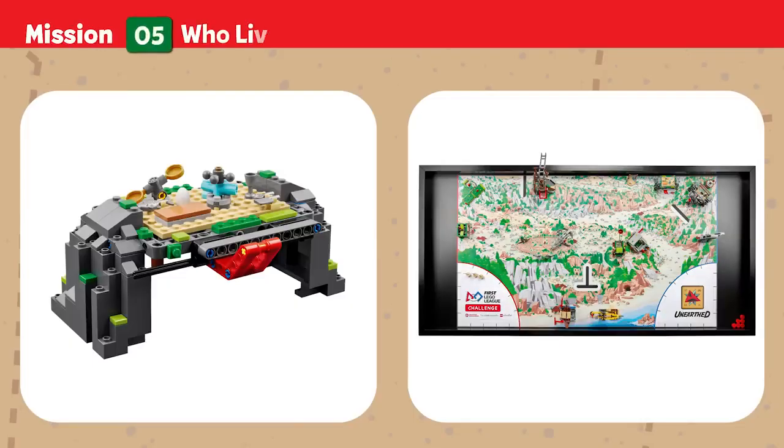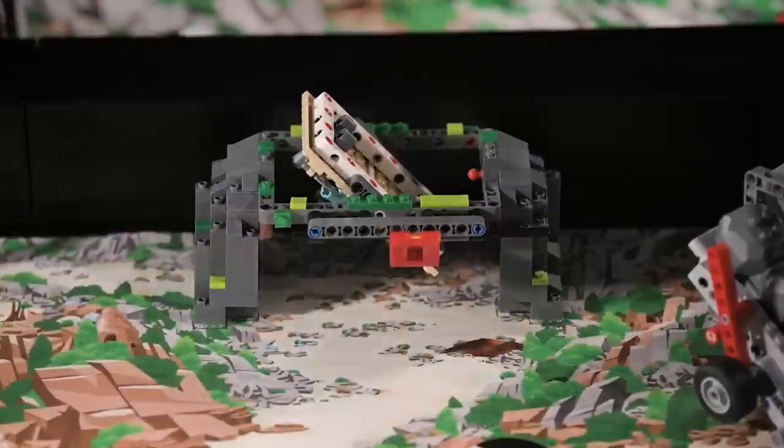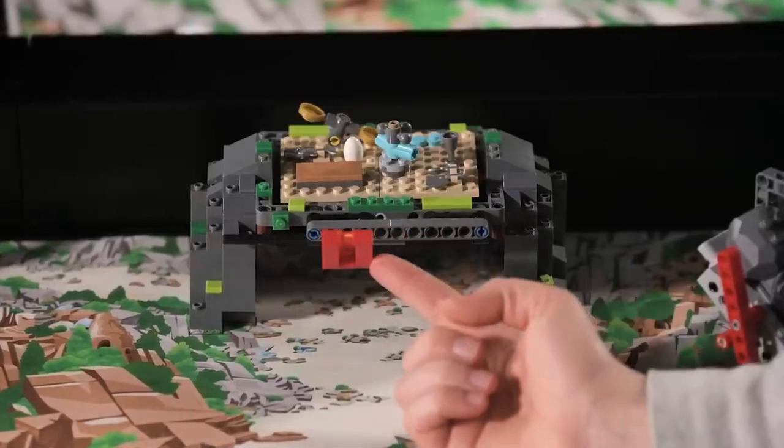Mission 5: Who Lived Here? Rebuild the structure to restore a vital part of the village where people once lived. Points are scored if the structure floor is completely upright.